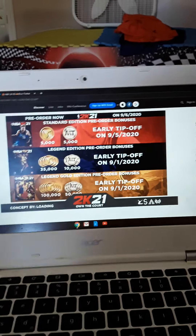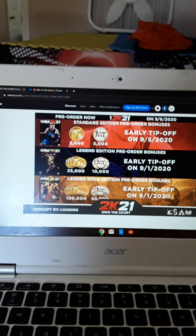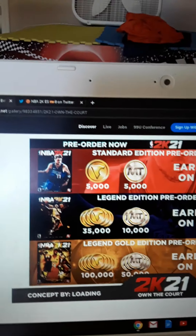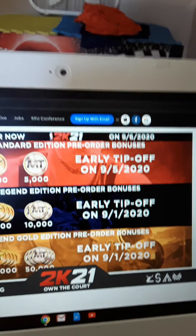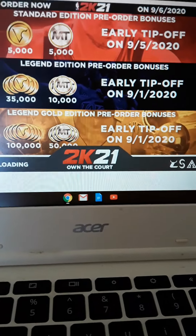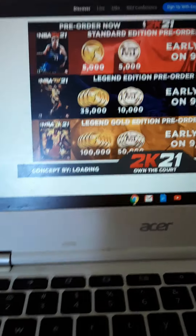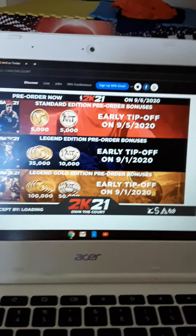This is basically what you will get when you pre-order NBA 2K21. If you get the Luka Doncic standard edition, pre-order bonuses include 5,000 VC and 5,000 MT — early tip-off is September 5th, 2020. The legend gold edition is also available September 1st, 2020, and you get 100,000 VC and 50,000 MT. So look forward to that when the game comes out.